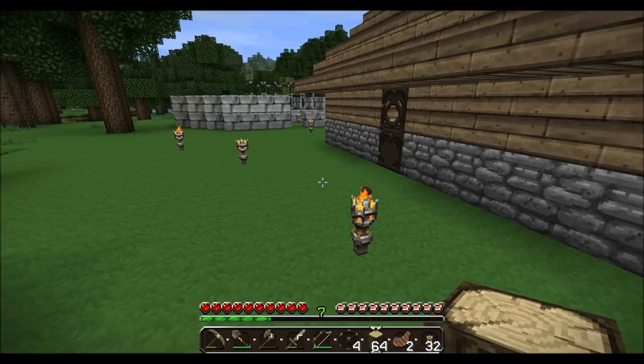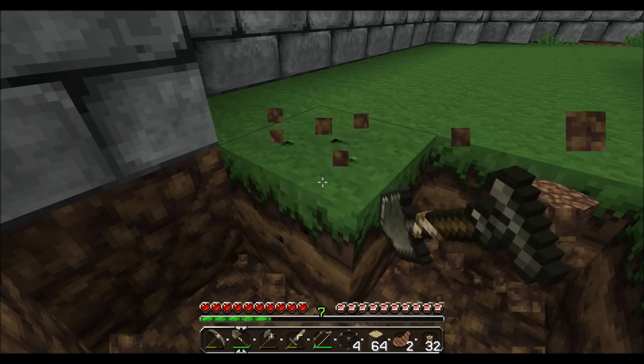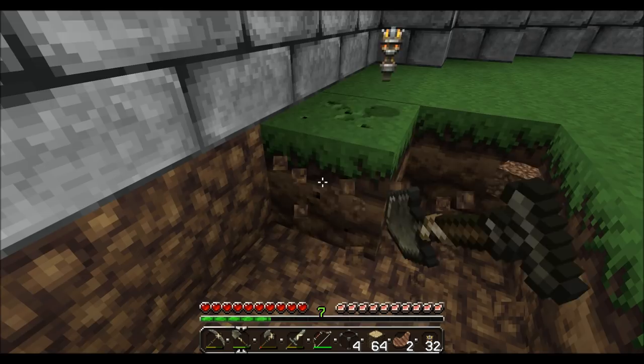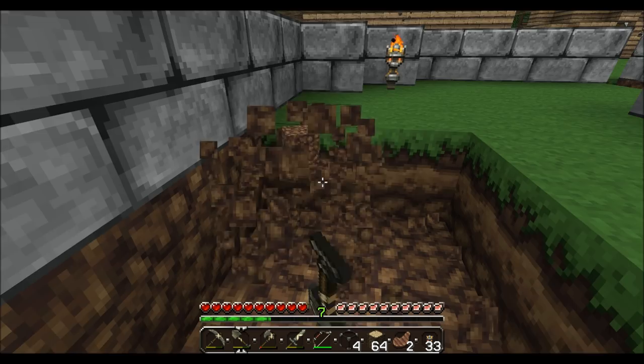I'll get started with the floor first, because I do like to do that in a different color wood. I figure this building will also eventually have multiple levels, sort of like the wheat farm next to it. The only question will be how many levels, really. It's part of the reason why I'm making the area around the millstone so wide — I want to have room for stairs, or perhaps an elevator at some point. But we'll get into elevators later.